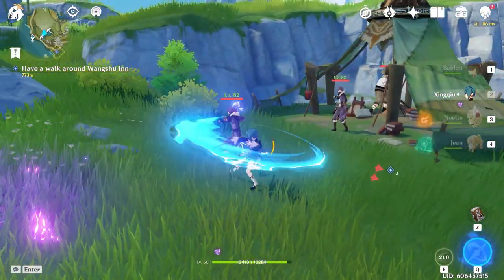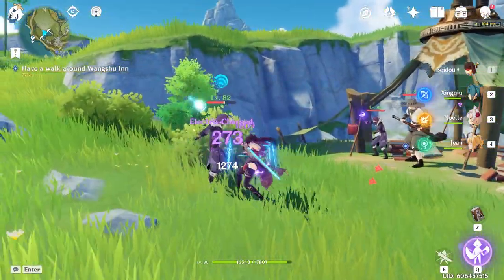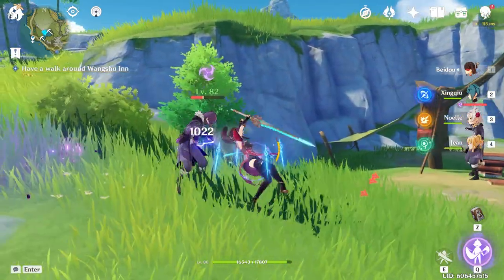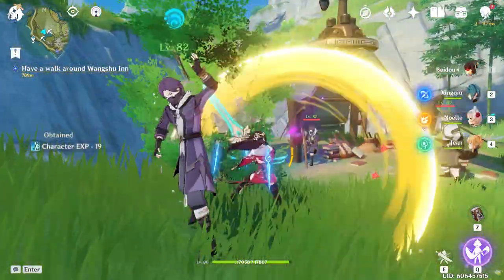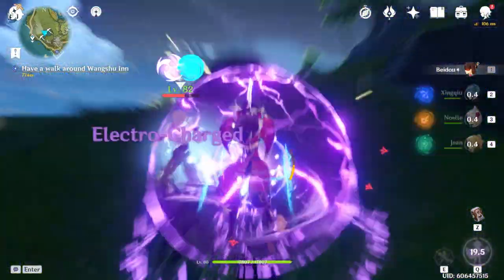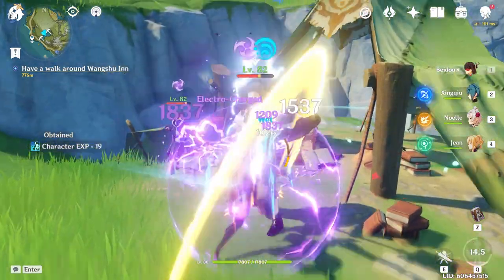Another advantage to this skill, particularly for melee carries, is that it will apply the wet status to enemies that come into contact with the rain swords. This can be extremely useful for characters like Diluc, Keqing, or Beidou, as it will allow them to proc the elemental reactions vaporize and electrocharged even without his burst up, similarly to how Barbara's E works. There aren't many characters in the game that have this ability, and I believe this is an underrated part of his kit.